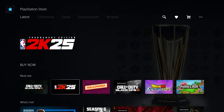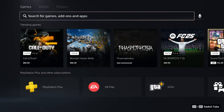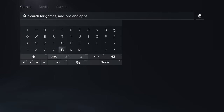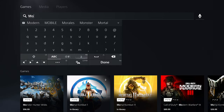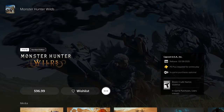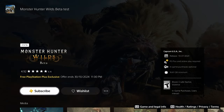We're going to go straight to the PS Store, go to the search tab, type in Monster Hunter and you will see the first one being Monster Hunter Wilds. After going into the page click on the three dots and go down to the beta and click on it.